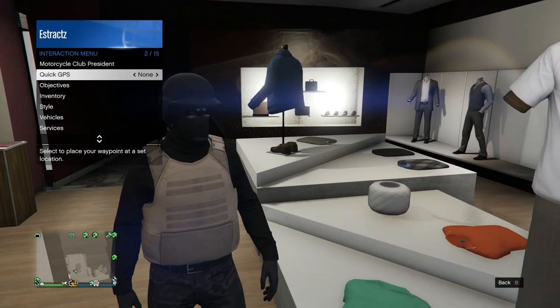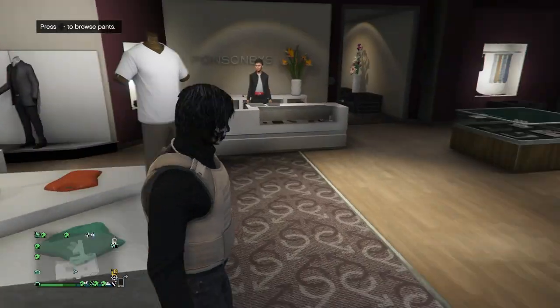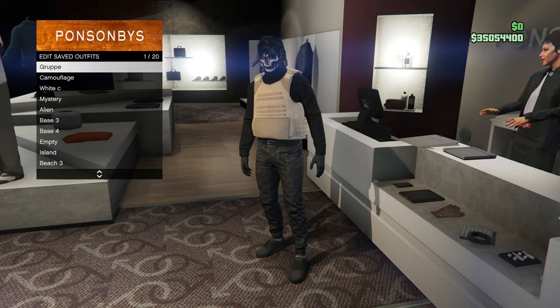If your character has any head accessories on, go ahead and take those off. After you do that, go to the front counter and save this outfit on slot 1 or slot 20.